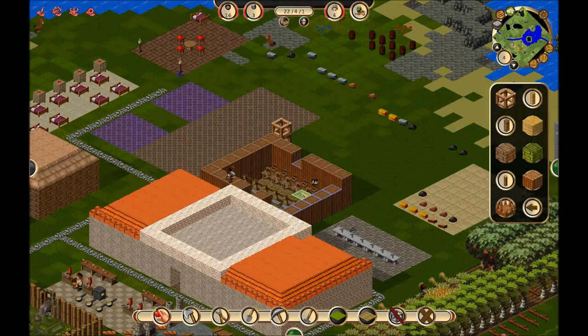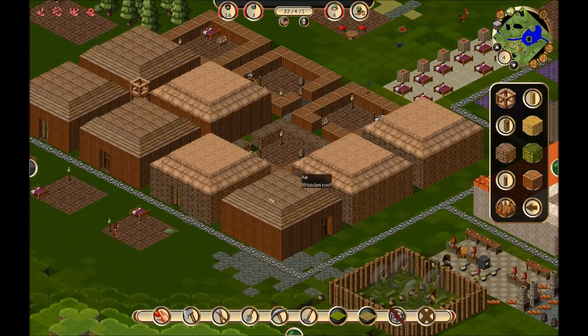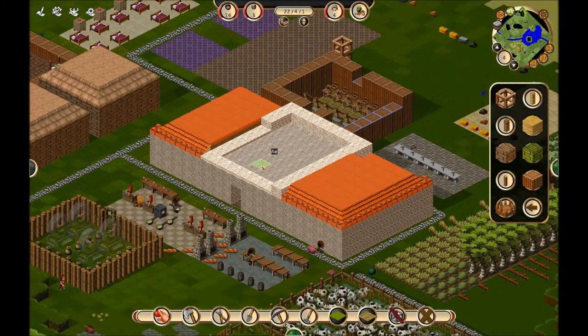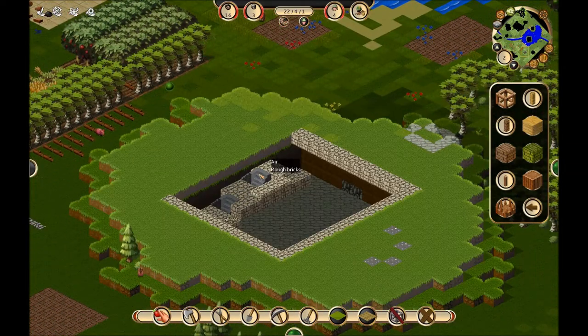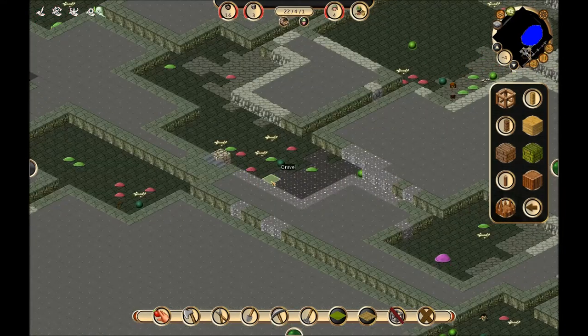It looks like they've more or less gotten the third layer laid down, which is good, because I'm ready to start putting a roof on this bad boy. Our chicken is no longer living on the roof, which is disappointing — that chicken was kind of our mascot, the fighting Irishman of Mount Worthless. But he's gone now. In between saves, I think it despawns things and respawns them. I'm not positive on that, but where else could the chicken have gone?